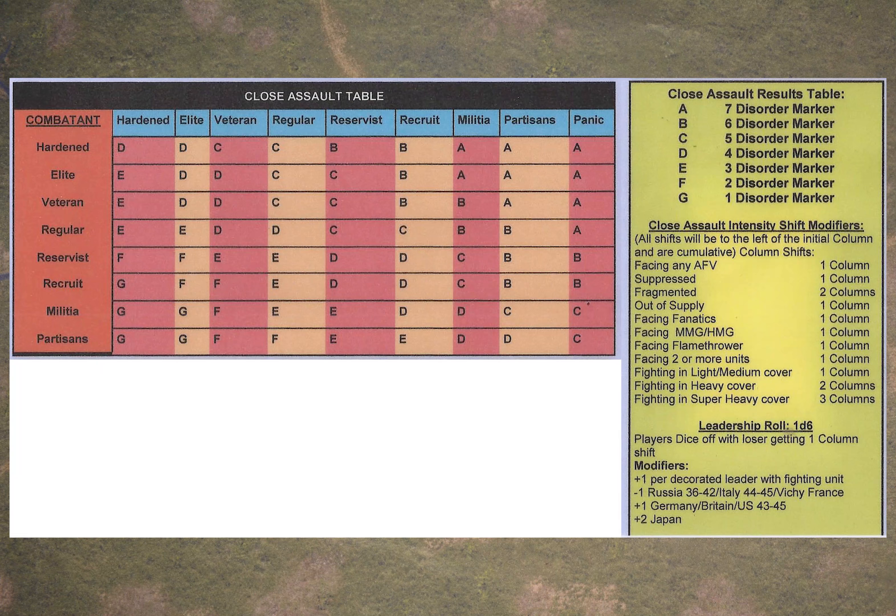The actual mechanism for working out the result of the close combat is quite tricky and quite different from any of the other mechanisms in Panzer Corps. It doesn't use different sized dice. The basic idea is that you base the outcome almost exclusively on the morale quality of the units fighting — anything from partisans or militia up to hardened. The first thing you do is use a table to determine a combat letter, and that combat letter will translate into a number of disorder points that you inflict on your opponent.